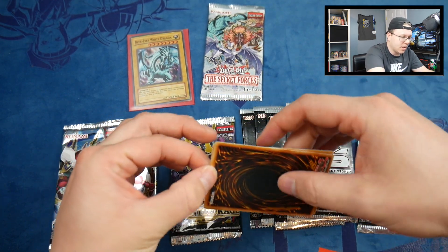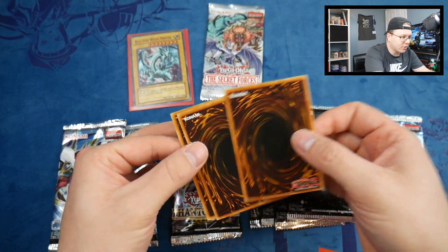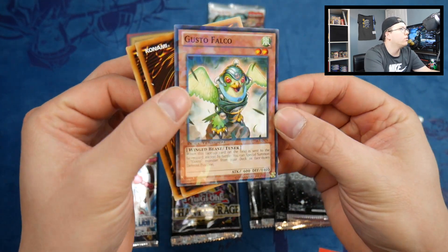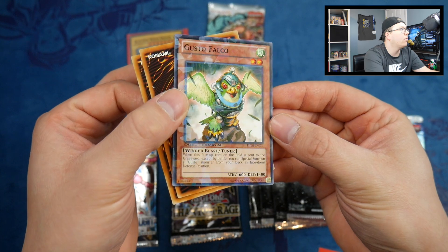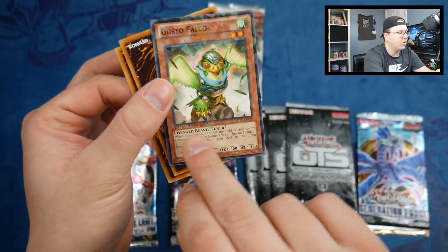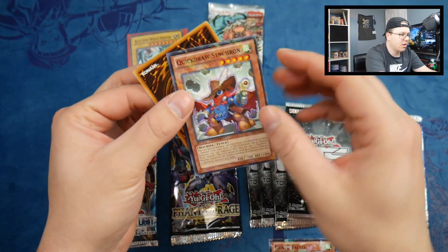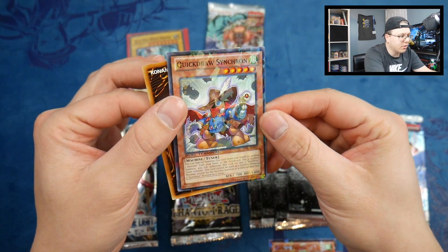I guess we'll just do one at a time. We got Augusto, Falco — these cards are so cool because they have that shatter foil. You can tell they're Dual Terminal cards right there. And there's Quick Draw Synchron.